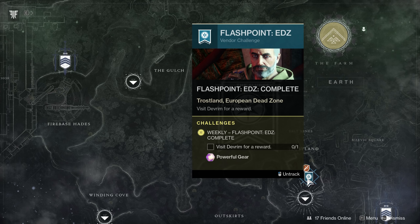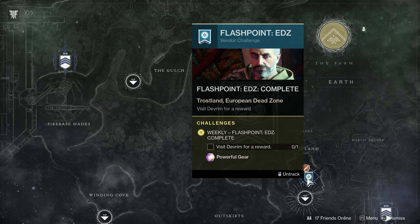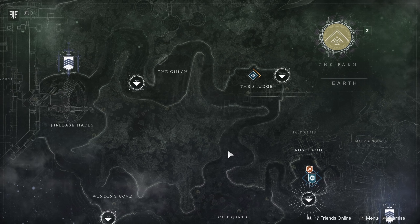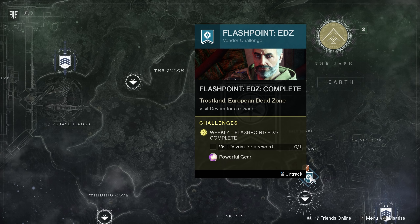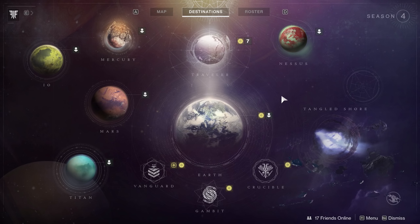With that said, things like your Flashpoint - anything that gives powerful gear - I would save those turn-ins until you're ready, because with some grinding through activities, public events, and bounties you'll hit 500 anyway. Try to turn in your Flashpoint before the four-day reset, which we think is Saturday or possibly Friday. If you're going to grind it out, save any powerful gear turn-ins until you hit 500 so you get as much of a power level boost from all that powerful gear as possible.